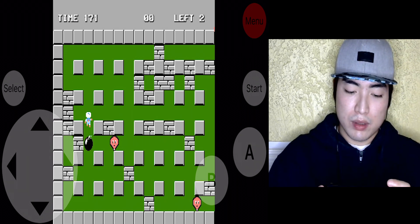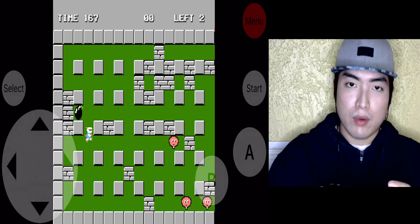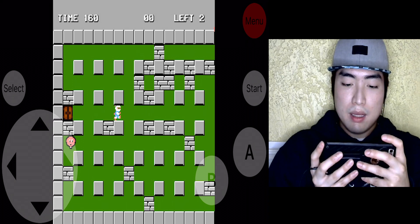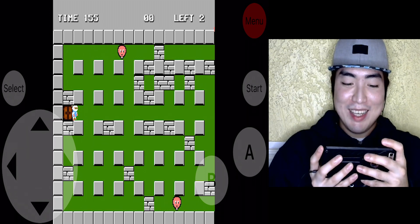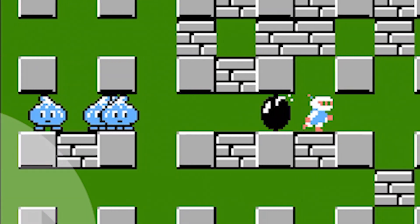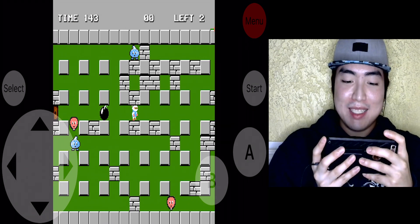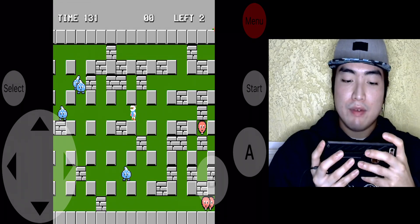I'm looking for some power-ups. Boom! A door? No! I remember that if I click on a bomb and set a door — that's right, let's try and see what happens. Oh no — I've added a lot of enemies.